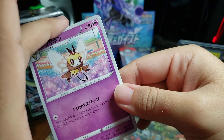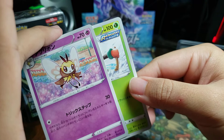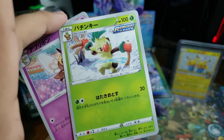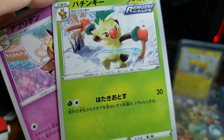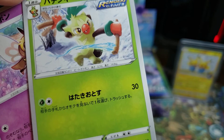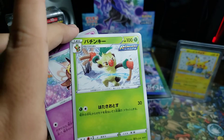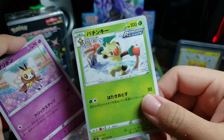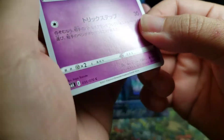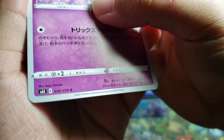The end card of the day — the Wacky! And there is an English version of this. Knockoff: 30 damage. Discard a random card from your opponent's hand — not too bad, pretty good. We'll see if we hit the Rillaboom and we'll try and talk about that. That would be wild if that's in this pack.